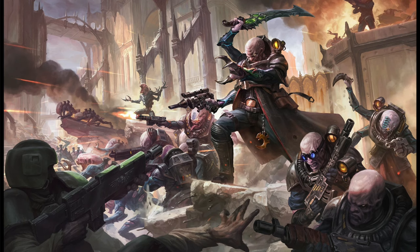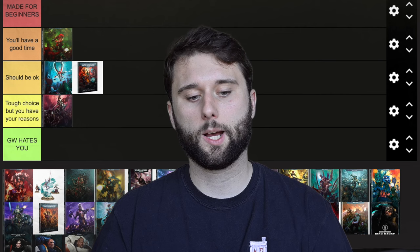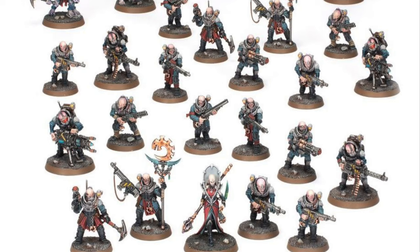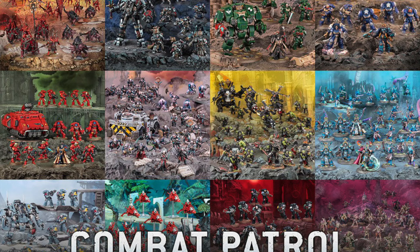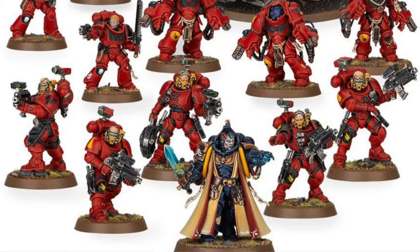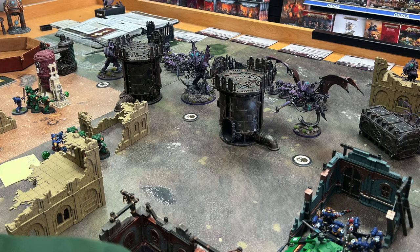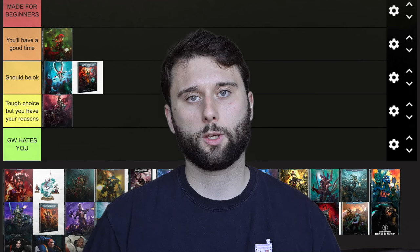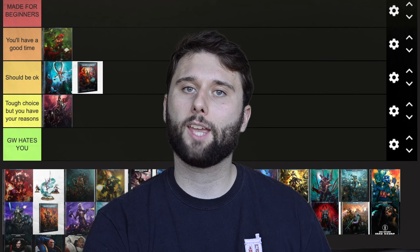This is Genestealer Cults up next. I put Genestealer Cults in 'Tough Choice, But You Have Your Reasons.' There's really one big thing keeping this from 'GW Hates You,' and that is that they have a really good combat patrol. Combat patrols are a great place to start when building your army — if your army has a good combat patrol it's definitely going to help you out. Genestealer Cults are probably the second most expensive army to start, cost-wise. Each unit has points, and when building your army you have to spend a lot of money to get 2,000 points, which is considered a full army. You have to buy a lot of stuff for Genestealer Cults. GW hates you, but they gave you one good combat patrol, so this is just a tough choice now — it's no longer an impossible choice.